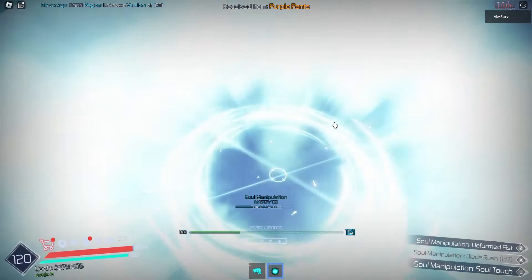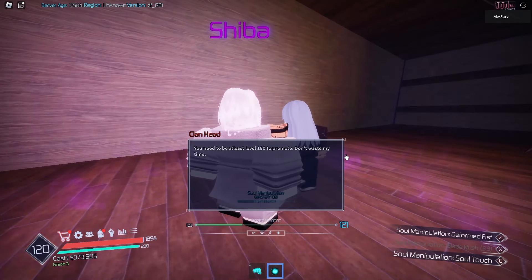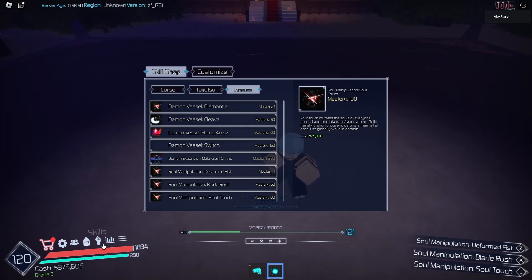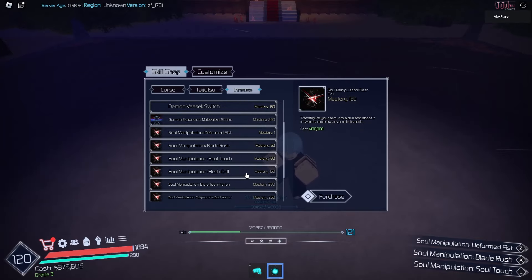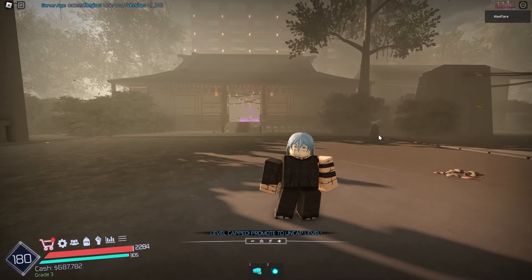We killed the curse user. Nothing good from the chests. If we go to Shiba and click promote, we need to be level 180 to promote our grade. Our next skill is called Flesh Drill - we need 150 mastery and 100k cash for that. That shouldn't take too long, so I'll be right back.